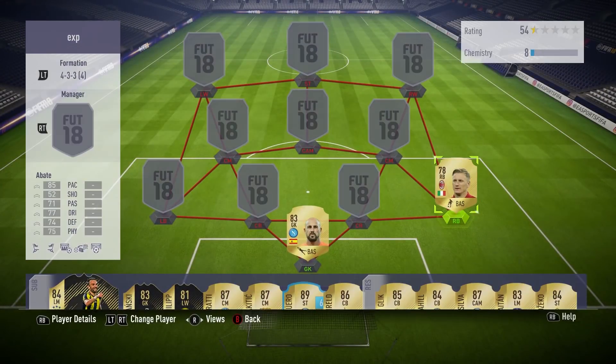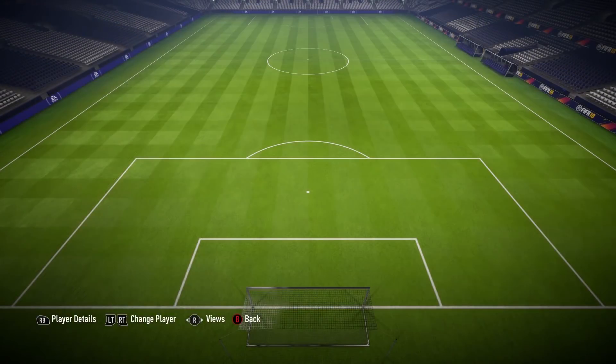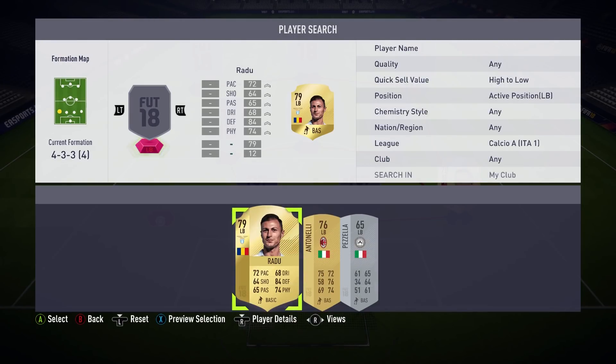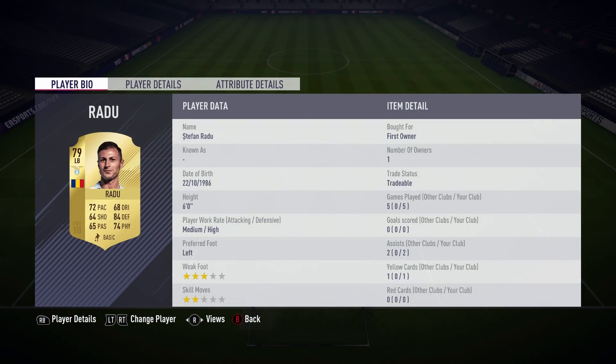Moving on to the right back position, we've got Abate, who over the years has lost a little bit of pace - I think he had 90 pace one year but he's got 85 now. He's got 74 defending and 75 physical. He gets down that line a lot, has good pace and link-up play, and was decent defensively as well.